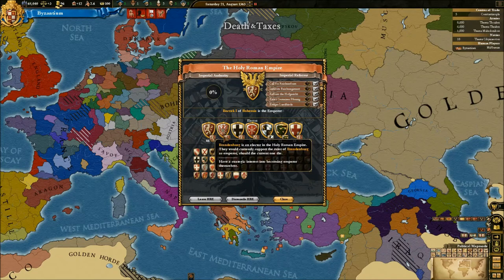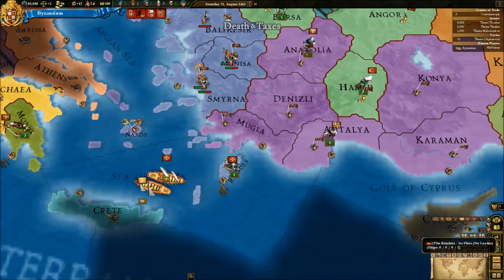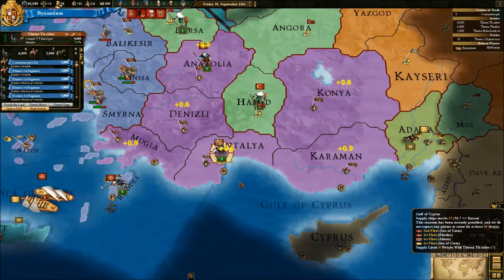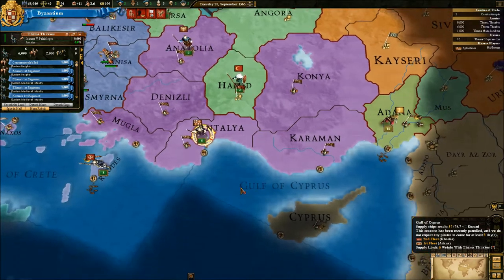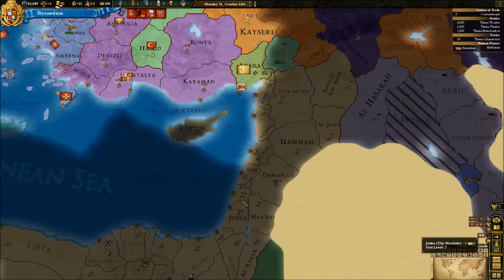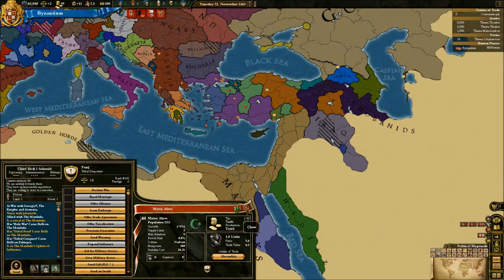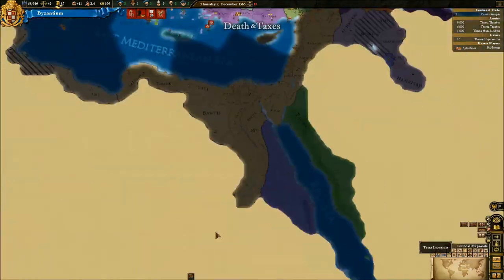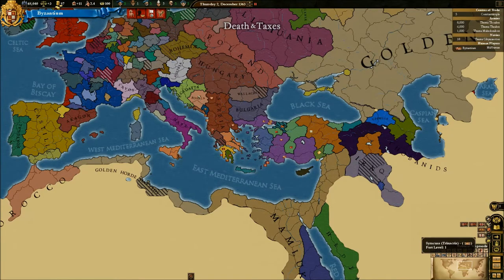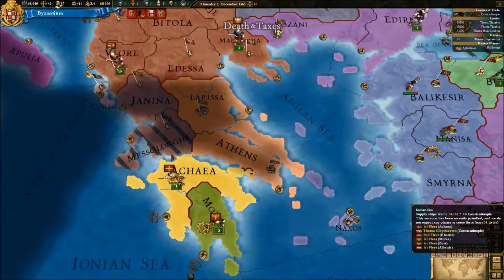It looks like Brandenburg wants to be the Emperor. It looks like Bohemia has majority votes for now though. There's nothing we can really do — might as well just sit here and watch the time go by for a bit, because this is all we really can do at the moment. We're going to get a border with the Mamluks soon, which I'm not going to be very happy about — because they do start very strong. They've got a vassal of Aspenji who are actually pretty big, stretching all down here to the Ethiopians.